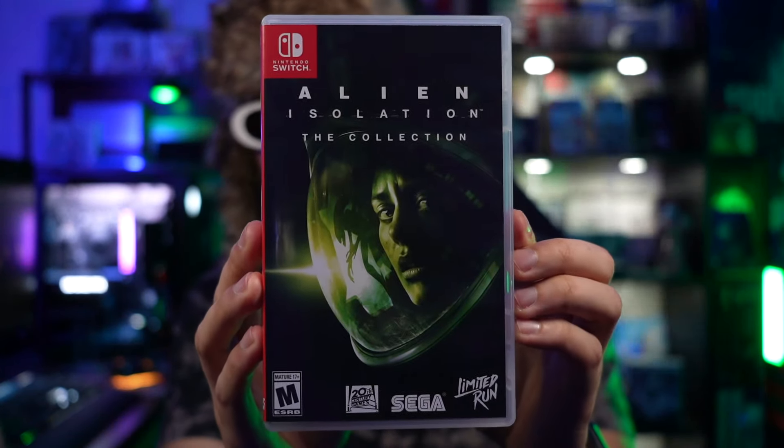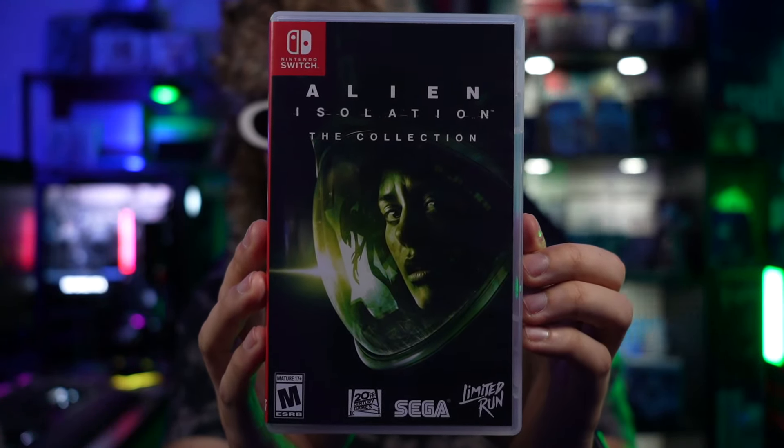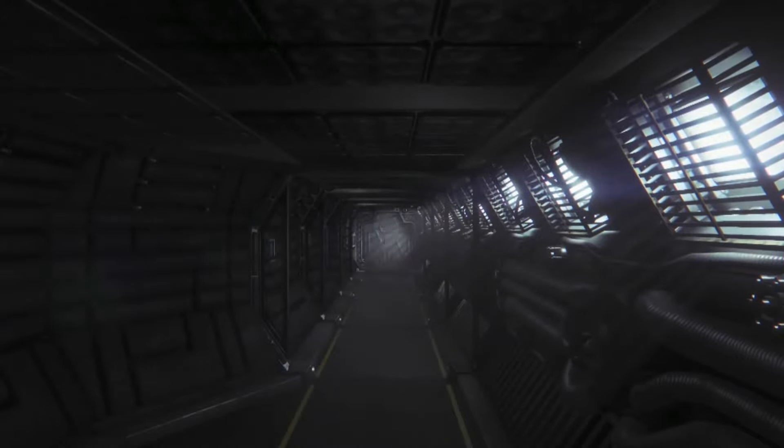The first game I want to talk about today is Alien Isolation. This game is based on the Alien film series. The game is set 15 years after the events of the original 1979 film and follows engineer Amanda Ripley, who was the daughter of the alien protagonist Ellen Ripley, as she investigates the disappearance of her mother aboard the space station.